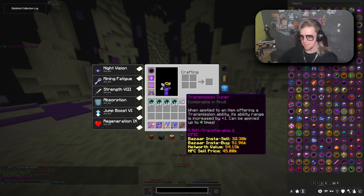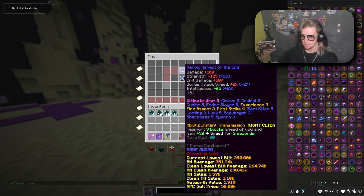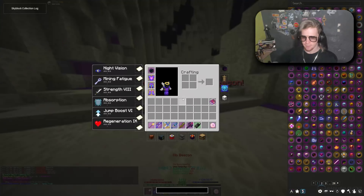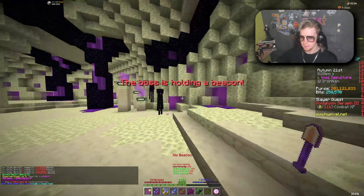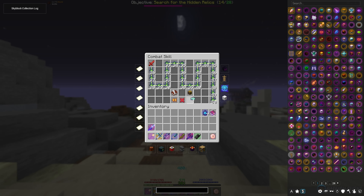I guess we can't do that today then. There we go — we got one. This is a good feeling. One transmission tuner. And now I go a little bit further. And I got the last Null Atom, nice. And just like that, combat level 50. Let's go dude — 10 more to 60.